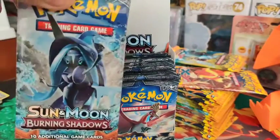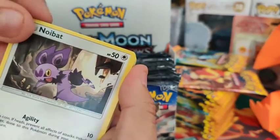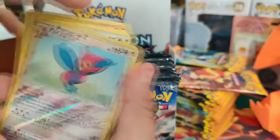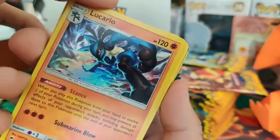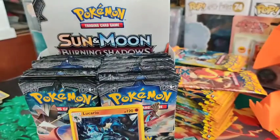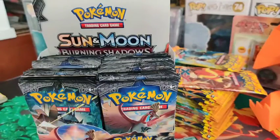Let's move on to our third pack. We got the Noibat, Tangula, Rhyhorn, Rhyler. Hoi-Gon-Z as the reverse, and a Holo Lucario. So there is our first hit - well, first holo. I wouldn't necessarily call that a hit. Let me get my sleeves - I'm kind of unprepared on this video.